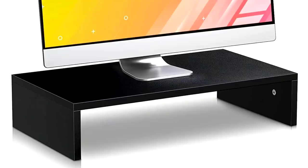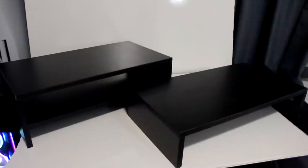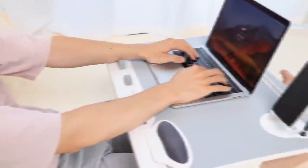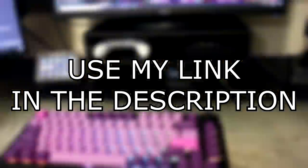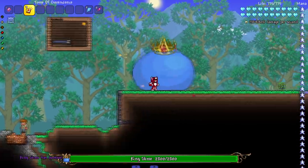Instead of having stuff scattered all around my desk, I now store it under my monitor risers — and as a content creator I have a lot of extra gadgets that need a home. The monitor risers come in all different colors and styles: acrylic, wooden, and even glass. I went with the wooden ones with a black finish to match my desk. They also have portable and vertical laptop stands. Use my link in the description and pick up a Woka monitor riser today!